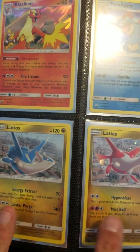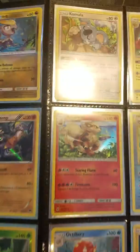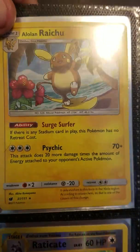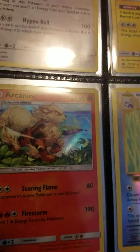Those are the promo cards. Remember, I'm giving these guys away. I have plenty of them. I also got plenty of these guys and some other ones that have been added to the pool recently. I got Blaine's Last Stand and Lo and Raichu from Crimson Invasion. Arcanine. Garchomp. These are all reverse holo rares. We want to get to this page.